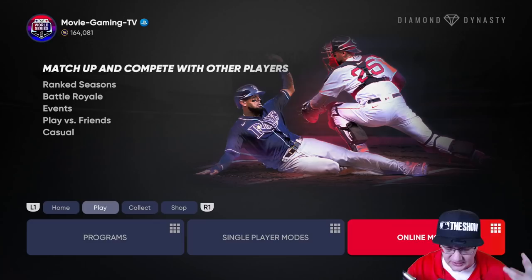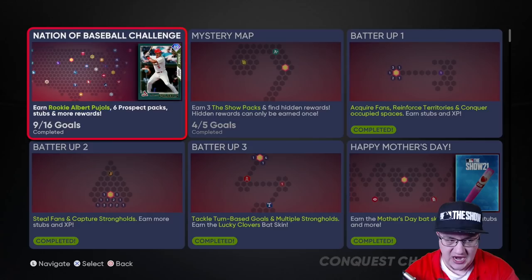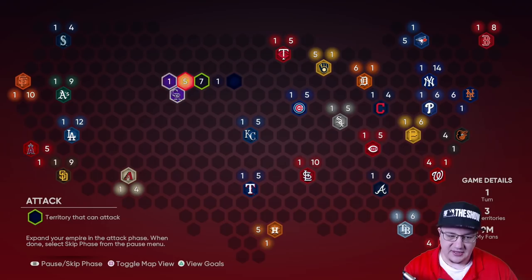Go to single player modes and go to Conquest. Go to the Nation of Baseball challenge. Look at the rewards — you get a Rookie Albert Pujols type card, and then you get six prospect packs as well. The six prospect packs contain those gold cards, and you can sell those gold cards on the market. It's a very good way about going about things.